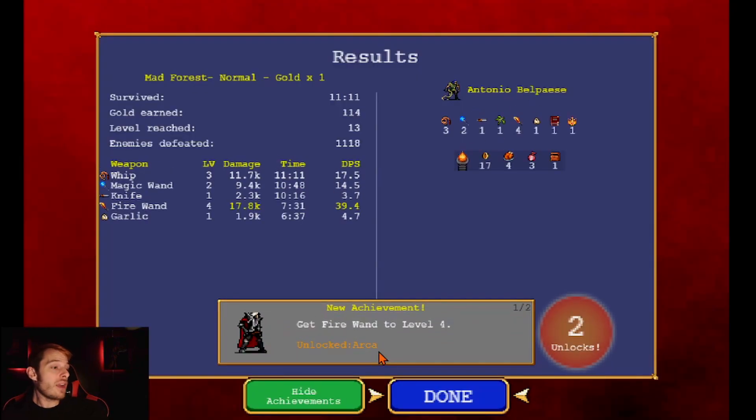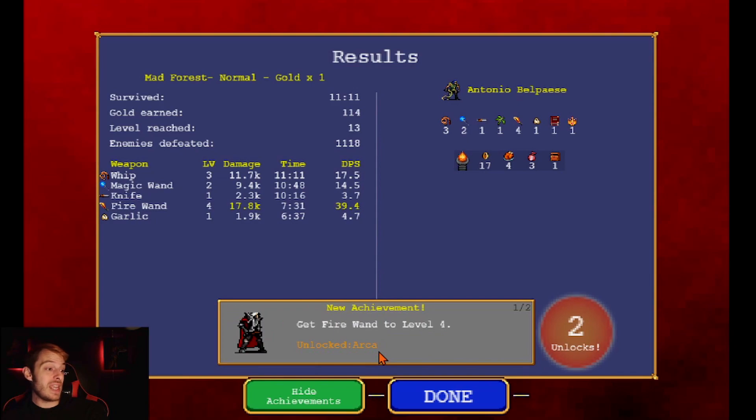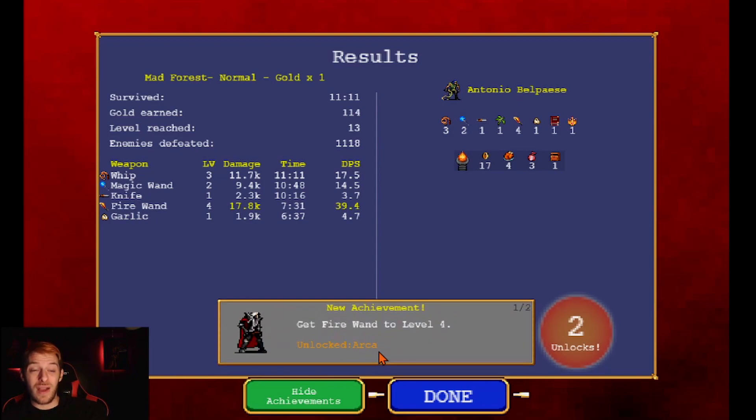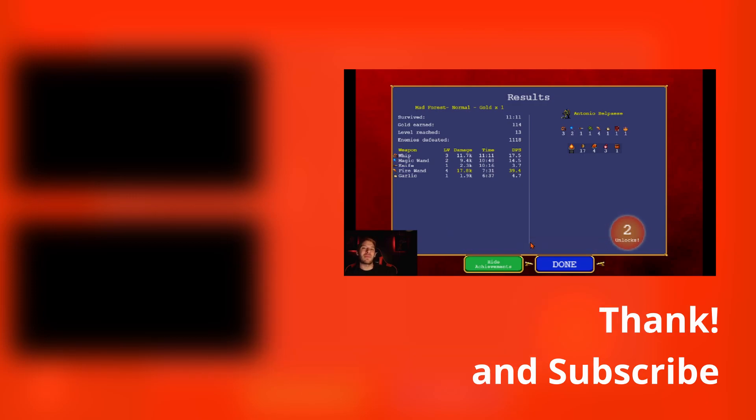That's my first couple games of Vampire Survivors. We unlocked a new character, and we got Peachone — that's one of the best weapons in the game. Thanks for stopping by — I will definitely be playing more of this, so make sure you stop back to see what else I can unlock. Try it out yourself — it's three bucks on Steam right now. Pretty neat. Until next time, thanks for stopping by!